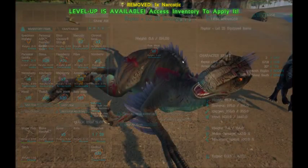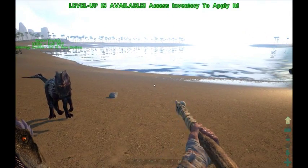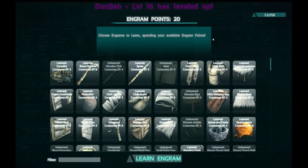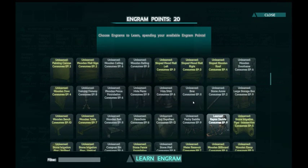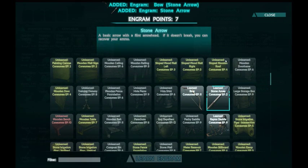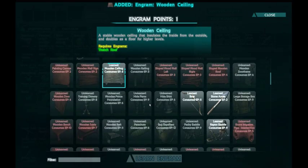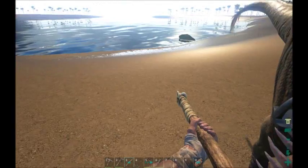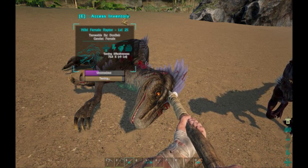One more narcotic just to make sure you stay under — you're almost done. Next level is level 15 going up to level 16. We should be able to make the bow and the arrow, and I have seven more engrams which I want to spend on the wood ceiling, the wood ramp, and the wood doorway — so that way I can make a taming pen. One more bite I think and Jane will be done. Jane — let's see your stats: 320 health, stamina pretty decent, melee attack, movement speed 120.